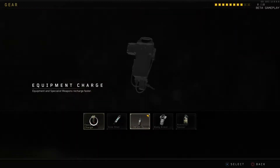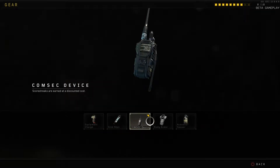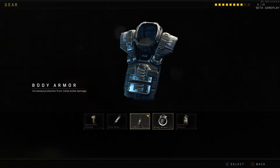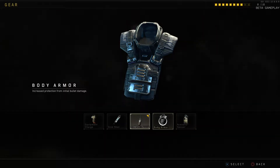Starting off with the gear section — all of this stuff is actually very cool, but the one thing I wanted to throw out is body armor: it doesn't do anything. I've used it in probably 10 or more matches, I haven't seen a change in my health, I haven't seen a drop in damage done to myself. You've gotta either buff it or do something different, because it's not doing anything.